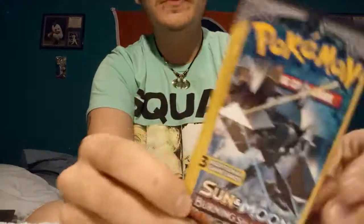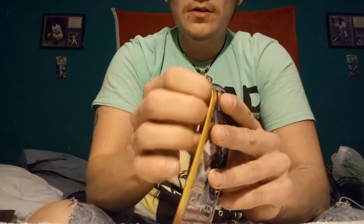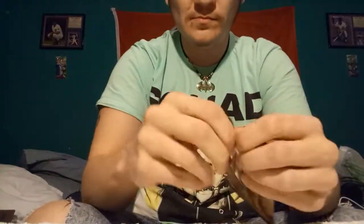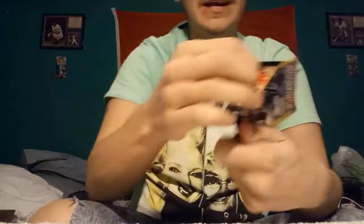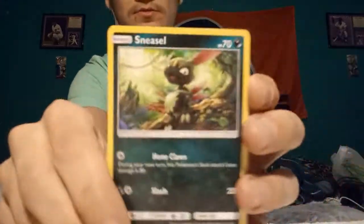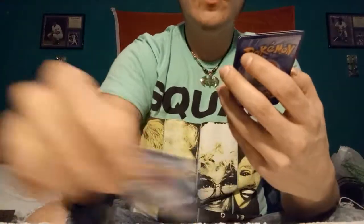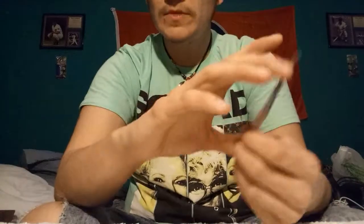Second Sun and Moon Burning Shadows pack. Like I said, they don't have the normal code cards in them. So we have a Sneasel, a Reverse Holo Mudsdale — oh sorry guys — and a Fighting Energy.